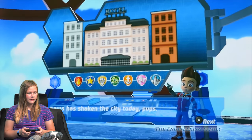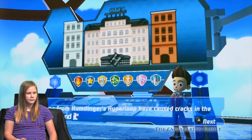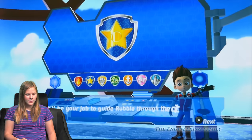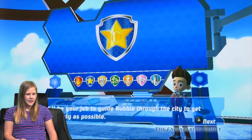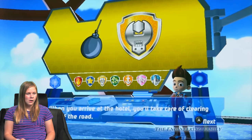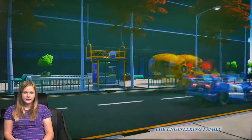Terrible news has shaken the city today, pups. Vibrations from Humdinger's Hyperloop have caused cracks in the Grand Hotel, and it's starting to fall to pieces. Oh no! Chase, it'll be your job to get Rubble through the city to get there as quickly as possible. So I think it might be Chase and Rubble. Rubble, when you arrive at the hotel, you'll take care of clearing any debris off the road. So it's Chase and Rubble on the mission.